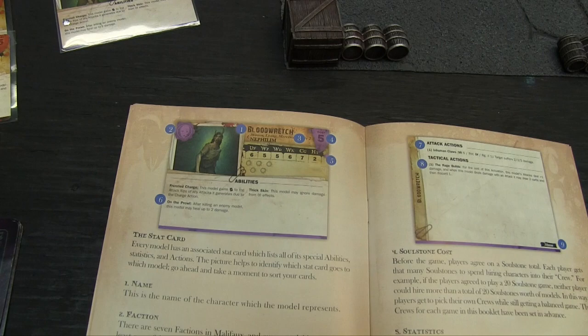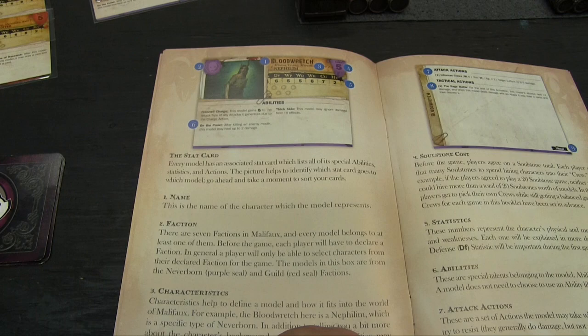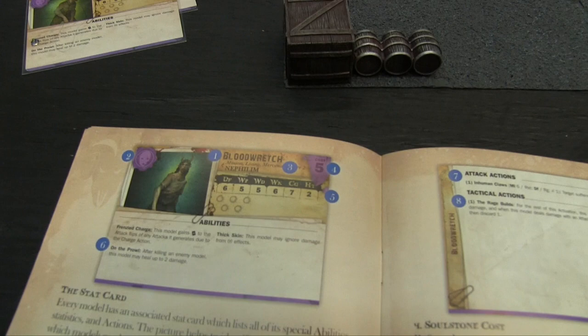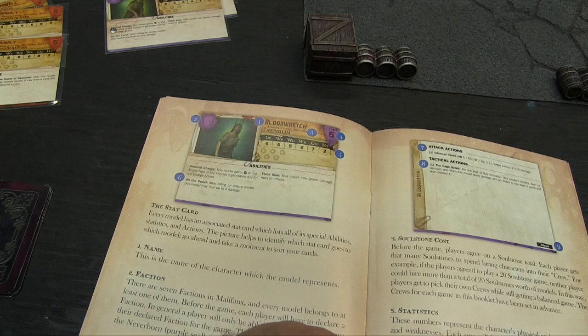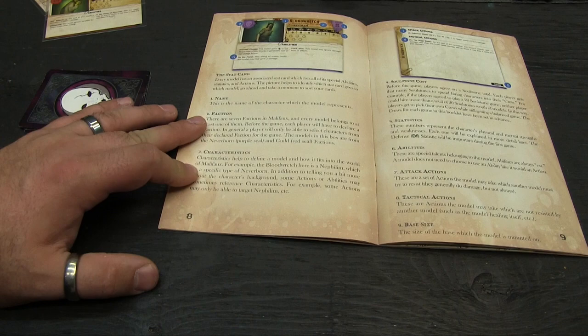The stat cards themselves — this is a Blood Wretch, one of the asylum inmates. Number one is his name. Number two is his faction, shown as a symbol — this is the Neverborn symbol in purple. Number three is characteristics: tag words like minion, living, and rare 2. Minion is his class, living affects what can target him, mercenary allows him to be hired by other crews, and rare means you can only take up to that number in your faction.